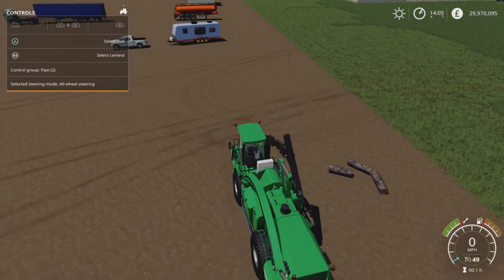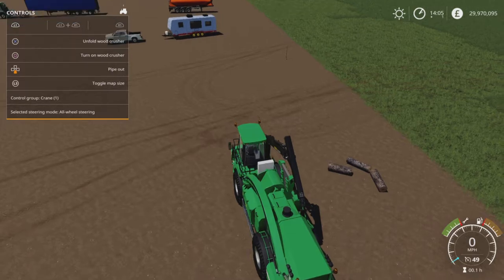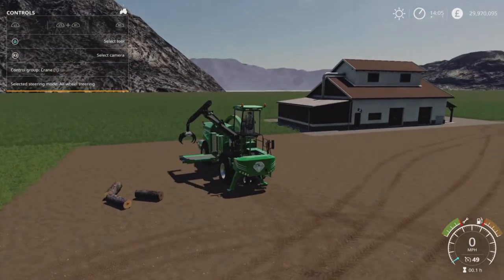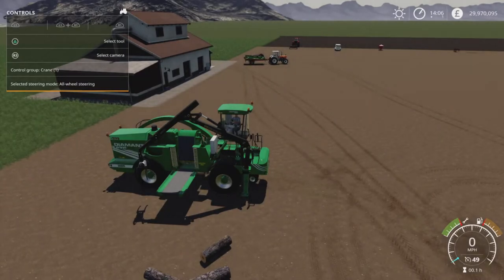So what does this do? Up the top where you normally select your tool, you've got three different stages. We're on Crane One, then you've got Pipe which is number two, and the Support Arm which is number three. First of all, if we do L1 and X — Unfold Wood Crusher — that raises the cab, puts the support feet down at the front, and unfolds the little conveyor belt and the crane.